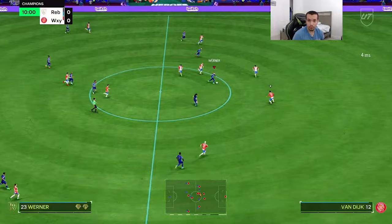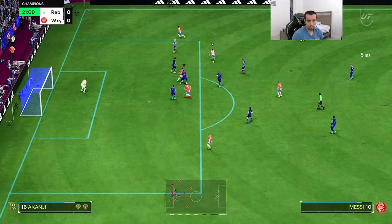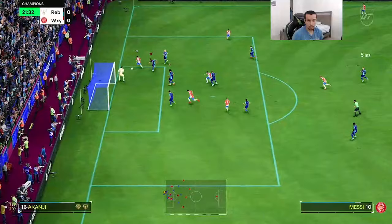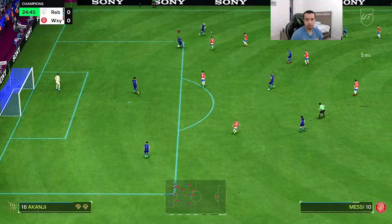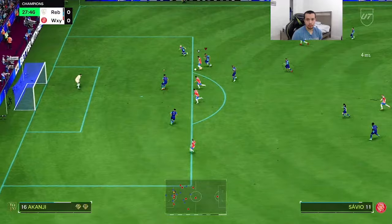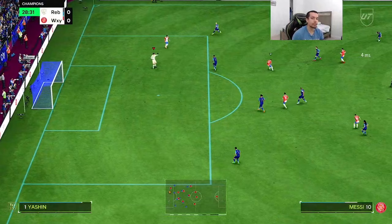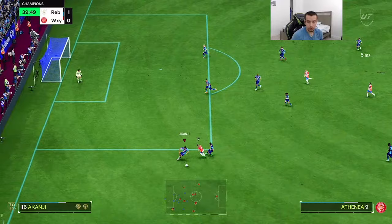Great tackle — this man is locking up Messi easily. That was clutch, blocking off that shot. Very nice interception. See how he does catching up defensively — that's a great tackle. He was able to throw off that attacker. Just way too easy — the physicality is A1 with this card.